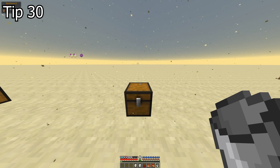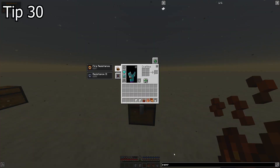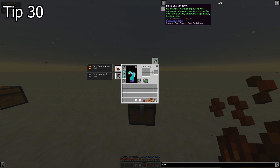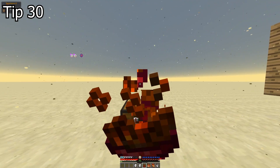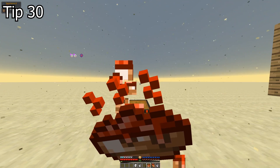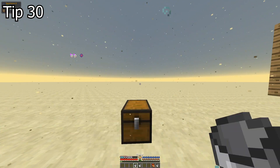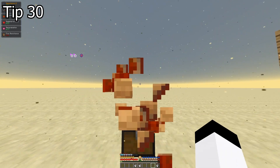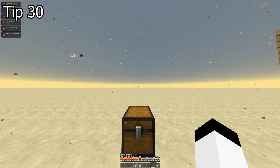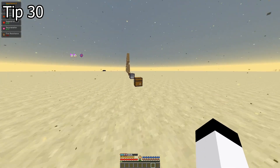Tip 30. In Aralcraft you can cook meals that give even better buffs than just cooked meat. For example, Blood Chili gives Leech 2; Risotto gives Fall Resistance 2, Haste 4, Speed 4, Water Breathing, Jump Boost 3, and Swift Swimming 3; and Battle Burrito gives Strength 4, Absorption 4, Regeneration 2, Resistance 2, and Rejuvenation. Try all those meals and pick your favorite.